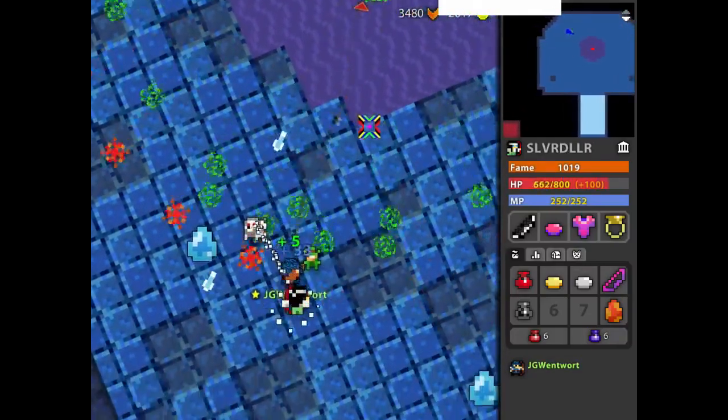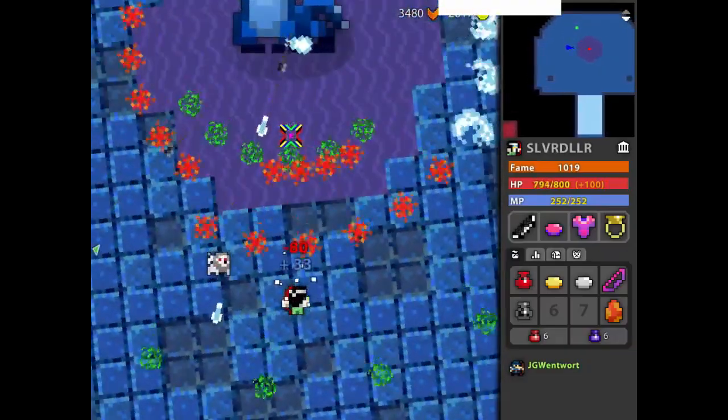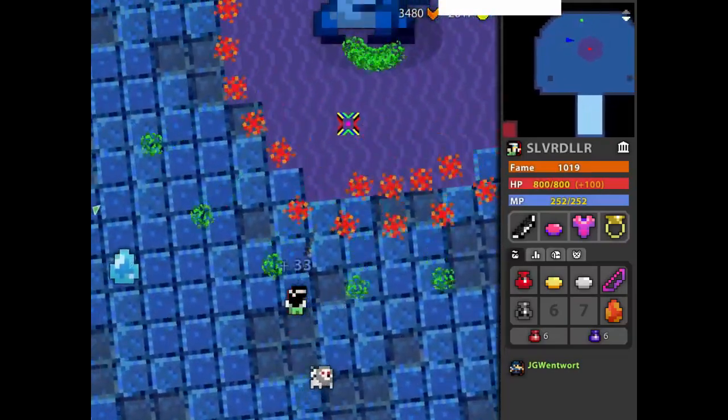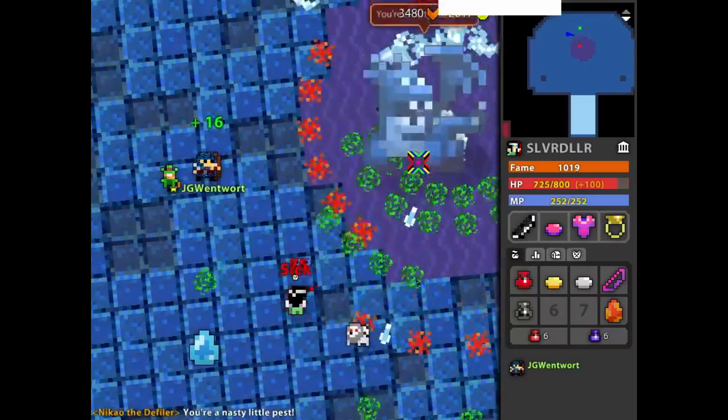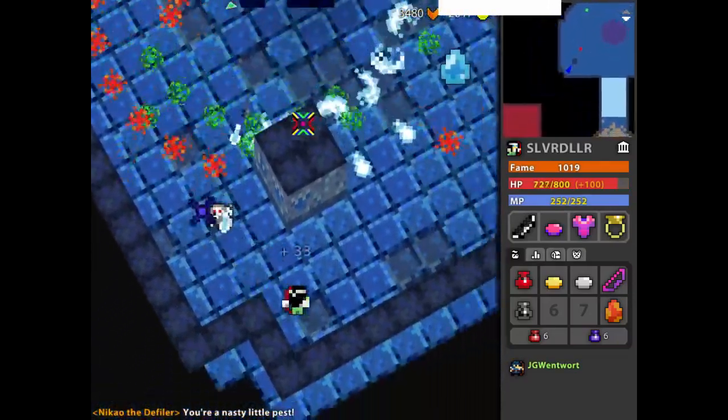The Blue boss is pretty predictable — similar to the other ones, you get used to his shot pattern. Even when he starts chasing you, you can kind of just hide on one side of the pillar, run around, and it's pretty safe.